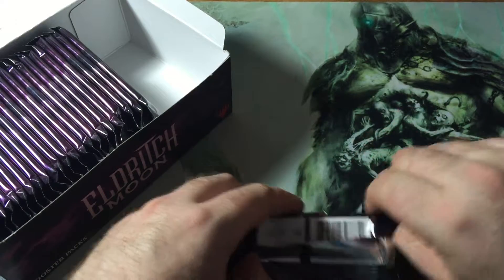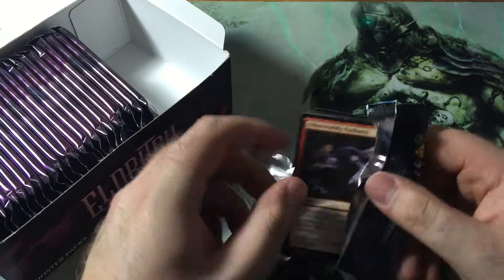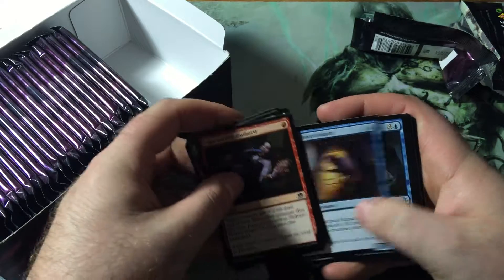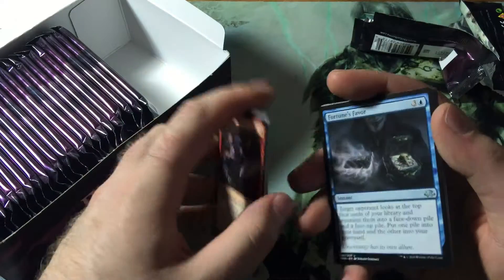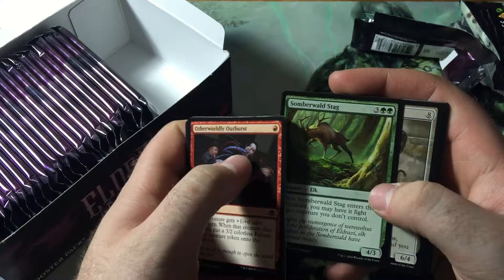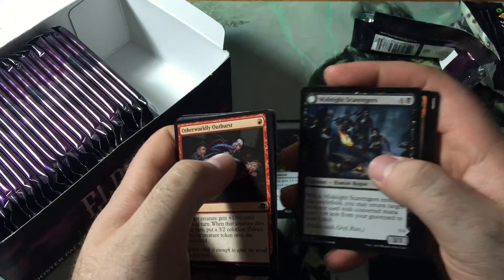So yeah, the box has been opened obviously. I had these packs for other videos — it was called Pack One, Pick One, where I opened them, laid them out, and discussed top choices for draft. But I'm just going to flip through the commons and take a quick look at the uncommons. Fortune's Favor, Sumberworld Stag, Abundant Maw, and the rare is Stitcher's Graft with Midnight Scavengers and a Foil Crop Sigil.